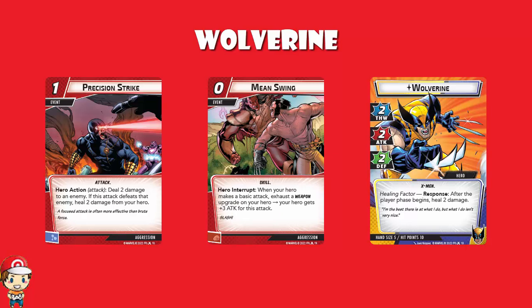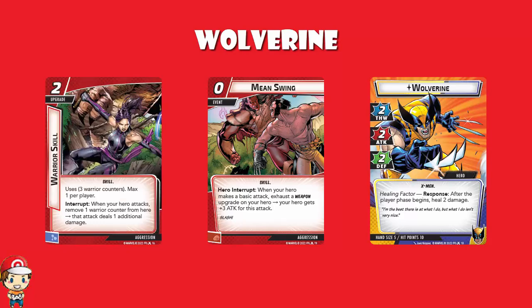Mean Swing is a zero-cost event — when your hero makes a basic attack, exhaust a weapon upgrade on your hero to get plus three attack. Obviously that includes Wolverine's Claws, but that has other uses too, so you'll figure that out turn by turn. You can also use other weapon upgrades. Warrior Skill is a two-cost upgrade with three warrior counters; when your hero attacks you remove a counter to deal one additional damage, so it's one extra damage for the next three attacks.